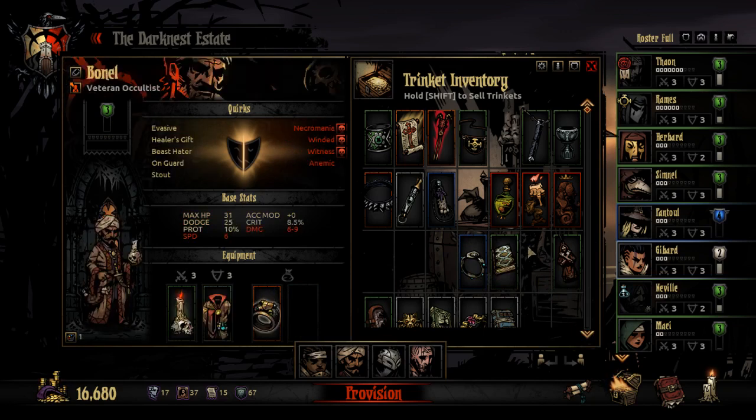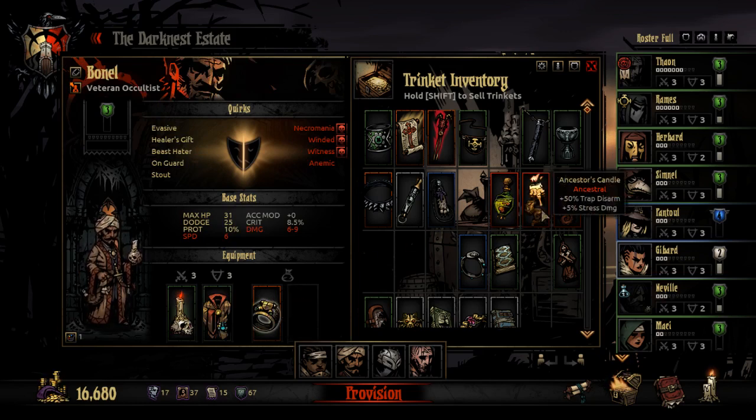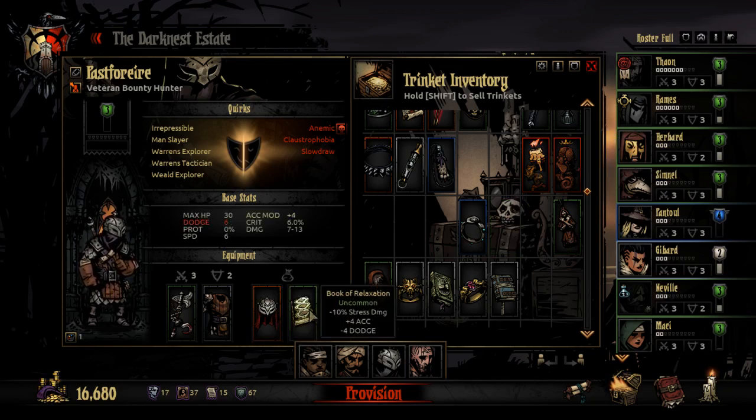Two items left. Seven health for you — we don't have to worry about his health so much. Trap Disarm, Stress — he probably doesn't even need the Trap Disarm. Reduced Stress Damage, Increased Accuracy — his dodge sucks. Scouting is starting to be a bit more important, so let's go with Scouting and Trap Disarm. A little less speed won't kill him, we hope.